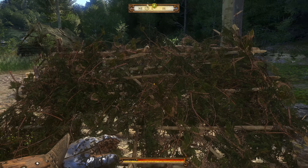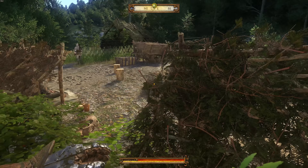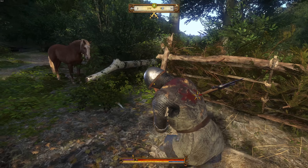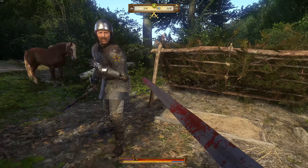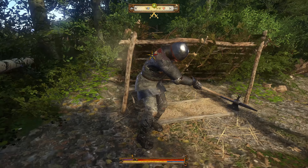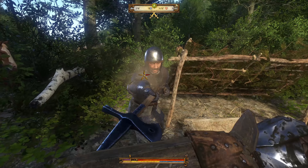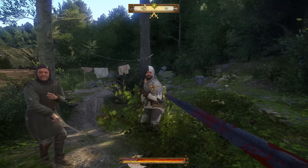Another tip for PC players is to change the keybinding for pickpocketing from hold down E to literally anything else. In Kingdom Come Deliverance, E is the use key, so you can hit E to talk to somebody or you could accidentally hold it down and pickpocket them right in front of their face. Change the pickpocket key — I've had to resave a couple of times because I accidentally pickpocketed the merchant I was standing right in front of.